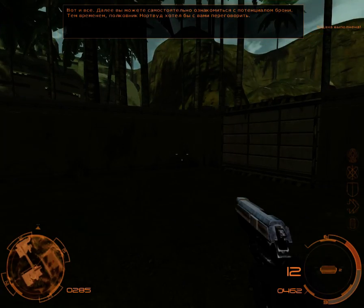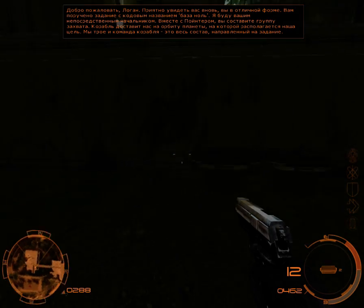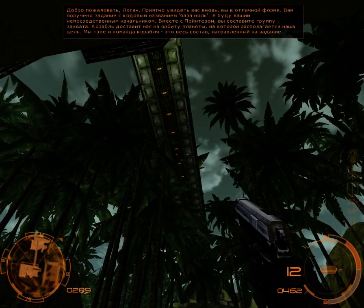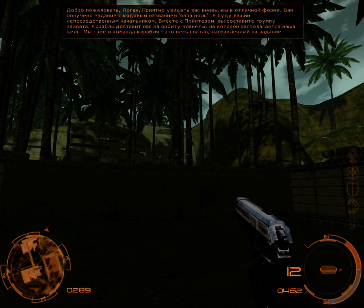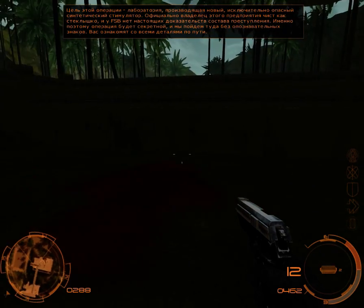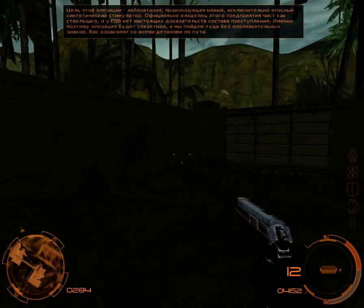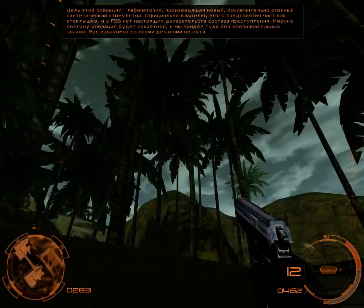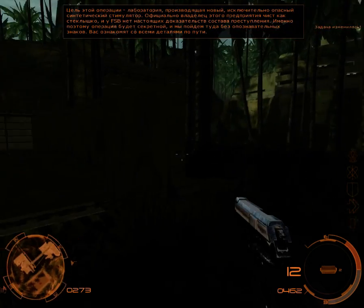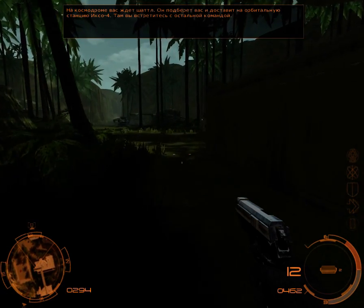Welcome, Logan. It's great to see you're back in shape. You've been assigned to Operation Codename Zero Base. I'll command it directly. You and Pointer will form the Assault Team. A recon ship will take us to the target planet's orbit. The three of us, and the ship's crew, will be the only participants for the mission. The mission takes place in a laboratory that produces a new, extremely dangerous kind of synthetic stimulant. Officially, the owner of the plant is clean. FSB has no formal evidence of any criminal activity. That's why the operation is confidential. We're going there incognito. You'll learn the details on the way. There's a shuttle waiting for you on the landing field. It will take you to the X04 orbital station. You'll meet the rest of the crew there.